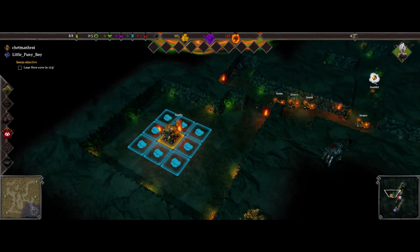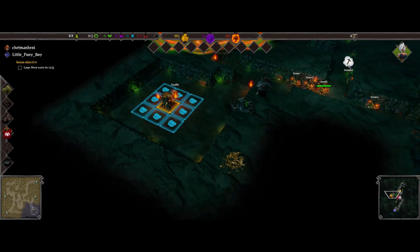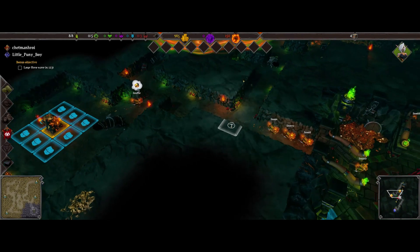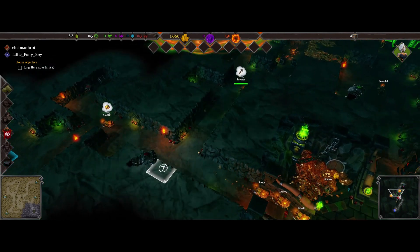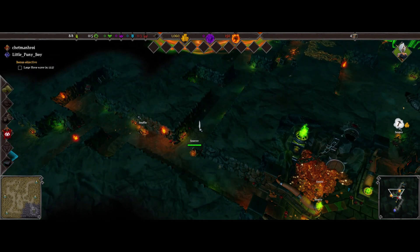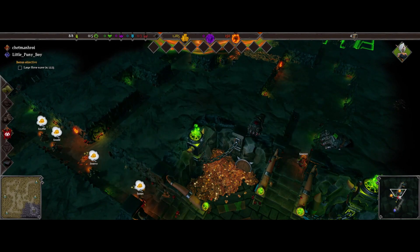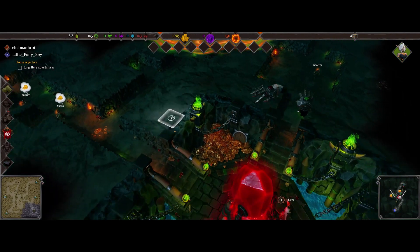Our little snots are these little goblin workers. You can see that there are two hands on the screen — my daughter is also playing the game with me. We both have the same resources and we can both control the dungeon.